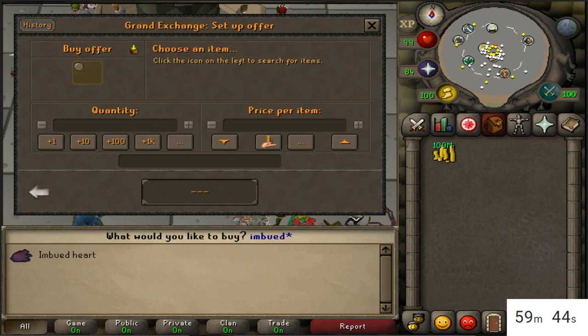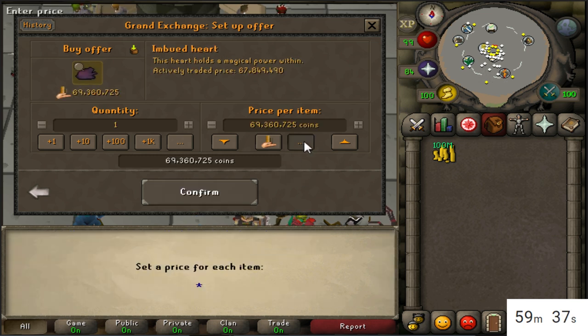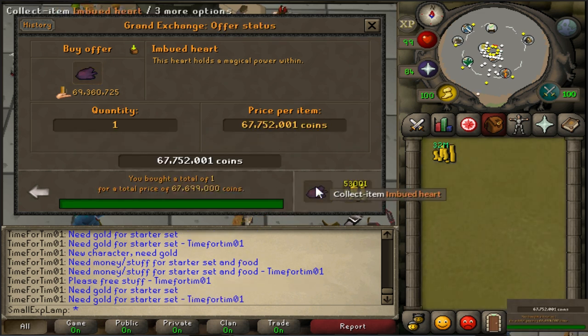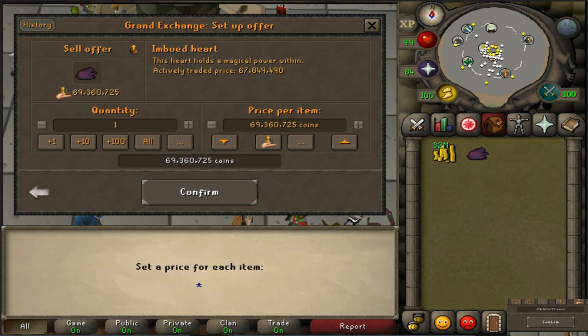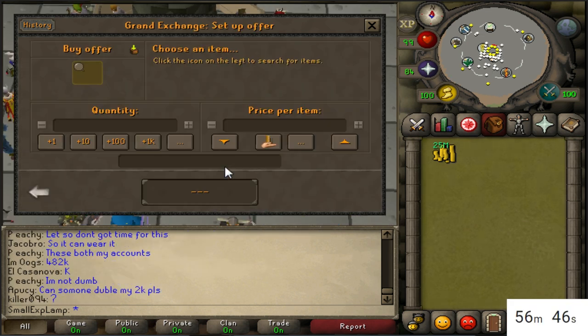The timer is going. I'm throwing in an offer for an imbued heart — I need to buy it for 67,752. Then I'll do a couple Bandos ornament kits. Unfortunately the margins have changed since I last checked, but I still think I can make a decent amount of money off this. I'll go ahead and sell it and hopefully that won't be too bad a profit.